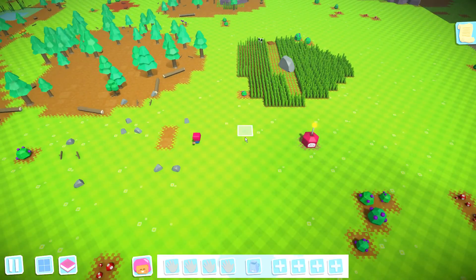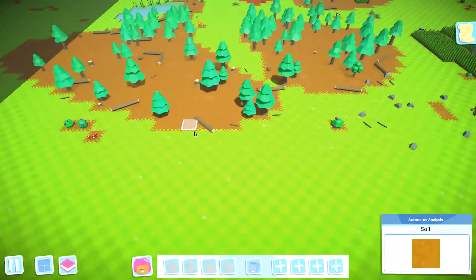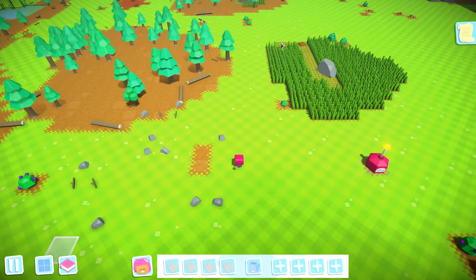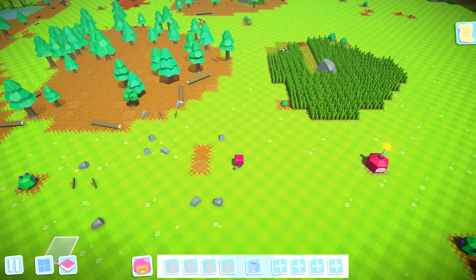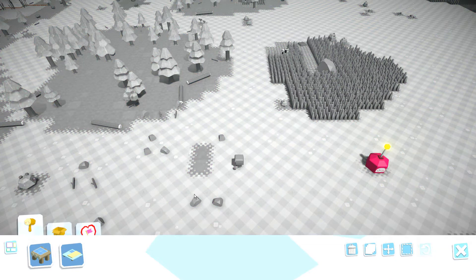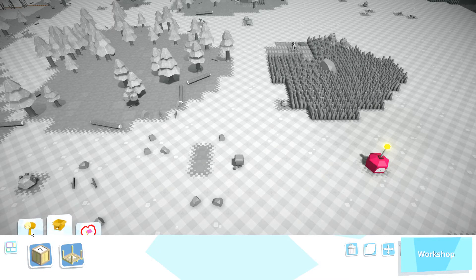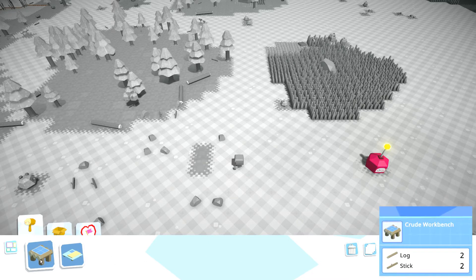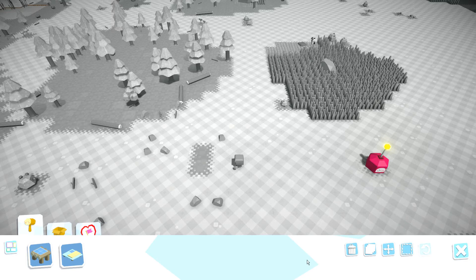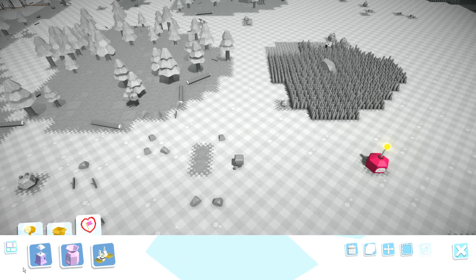The first thing that we want to look into is starting to create some tools in order to help us build. You can select here in the bottom left-hand corner for the structural blueprints. Alternatively, you can hit the E key. We are in the menu to build. You'll find your tabs along the top of this menu — your first one is your workshops. All the tools that you require to build something will appear here. Your storage containers will appear here, and your colonization tools will appear here.